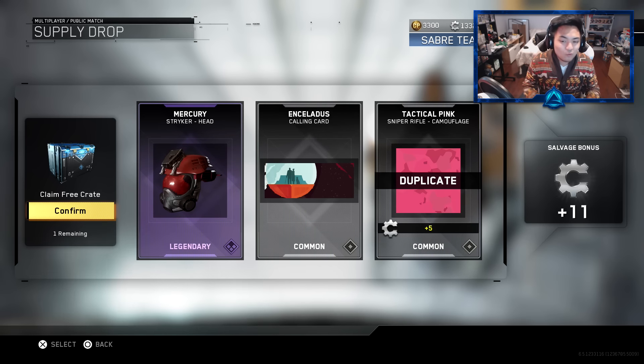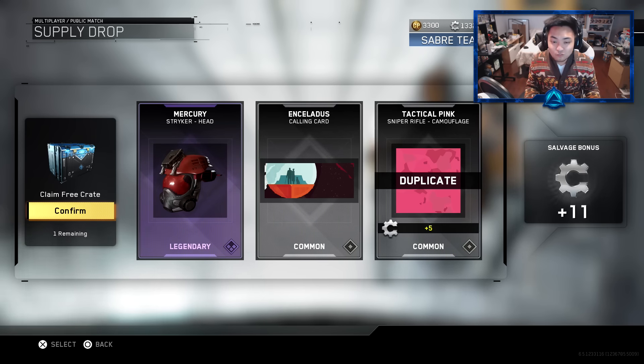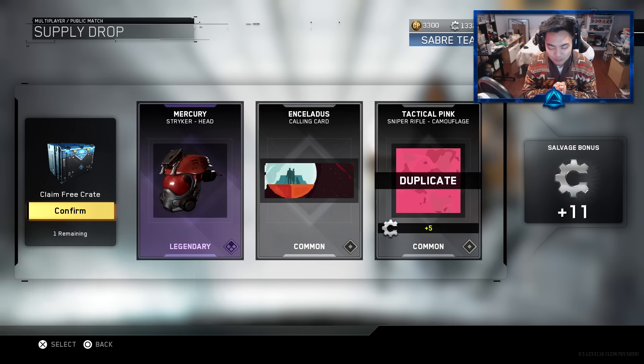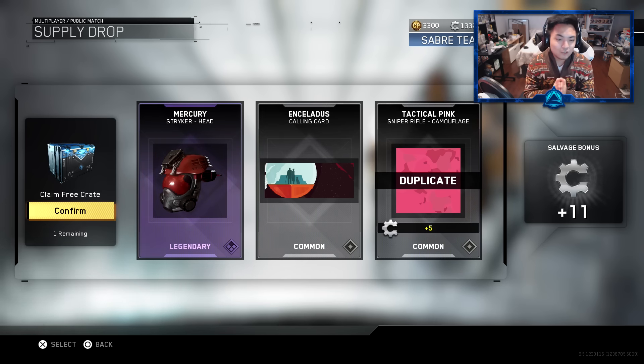This is the last one, guys, and of course it's not going so well. But you know what — it is what it is. We can't be greedy; it's Christmas. And the fact that we're getting anything at all is great. I'm just thankful that we got this stuff, whether I used COD points on it or not. They could have literally given me every single thing as a duplicate. So let's pray right now — please, Activision gods, Infinity Ward gods, and all you other gods out there: please try to give me a banger. Last supply drop — try to give me an Atomic, a Flatline, the Wrecked, the Ripper. Amen — let's get this going!